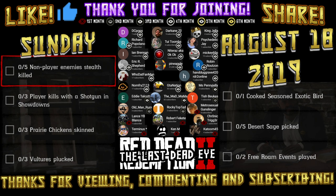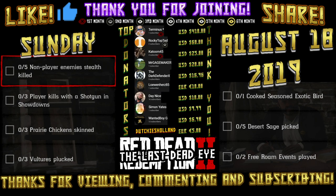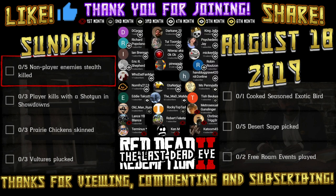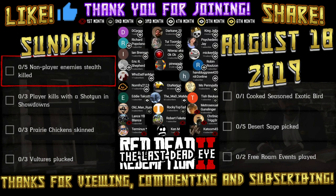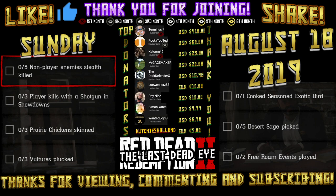Hello and thank you for viewing today's daily challenges for Sunday, August 18th, 2019. The challenges are: 5 non-player enemies stealth killed, 3 player kills with a shotgun in showdowns, 3 prairie chickens skinned, 3 vultures plucked, 1 cooked seasoned exotic bird, 5 desert sage picked, and 2 free roam events played. For the non-player enemies stealth killed,